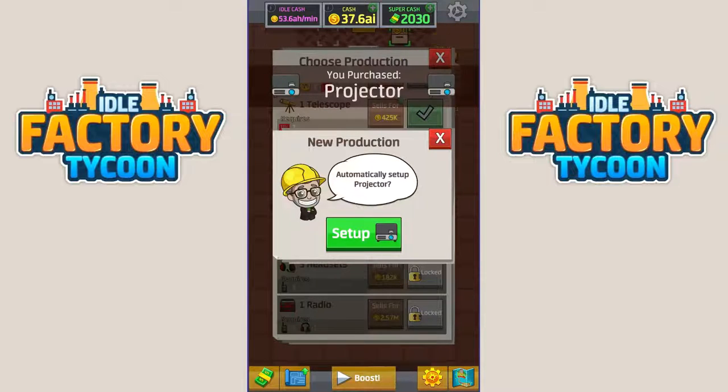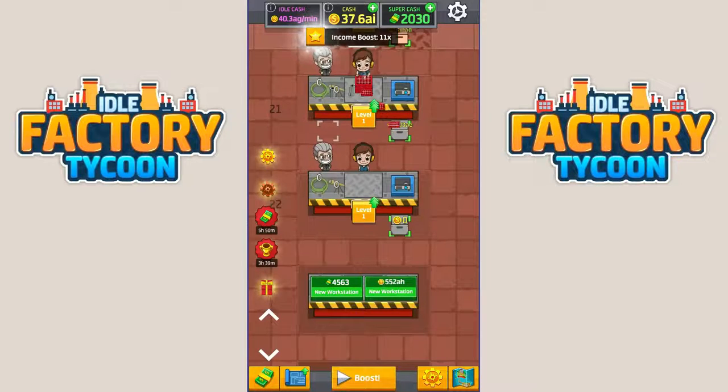I'm sure we're going to drop. We're currently doing 53.6 AH per second. Let's see what we do with projectors. Actually - oh, AG. I was about to say that wasn't as bad as I thought, but then I saw that we have AG instead of AH, so it was actually quite horrible.